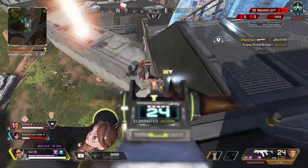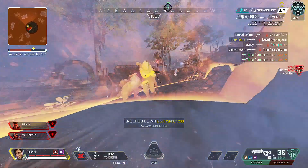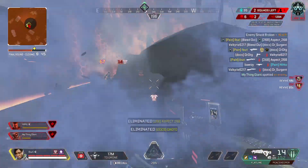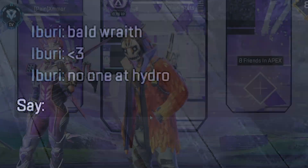We have less than three weeks left for this ranked split on Kings Canyon, so now is the perfect time to drop some tips and strategies with Crypto to help you stop having bad games and start gaining RP and climbing through the ranks.